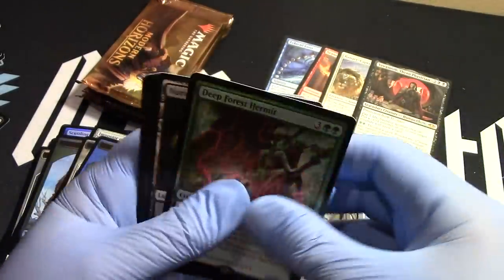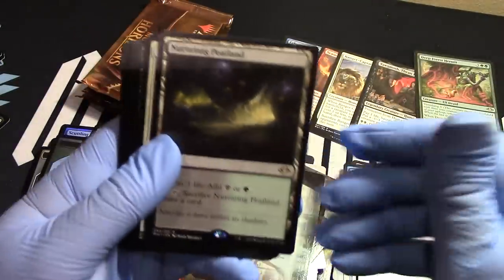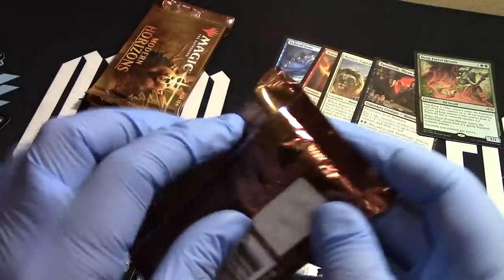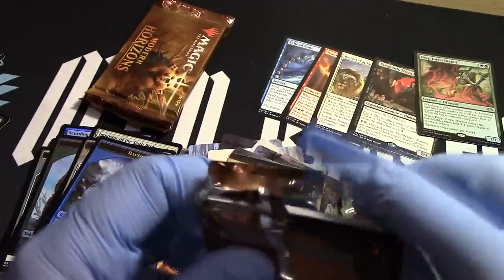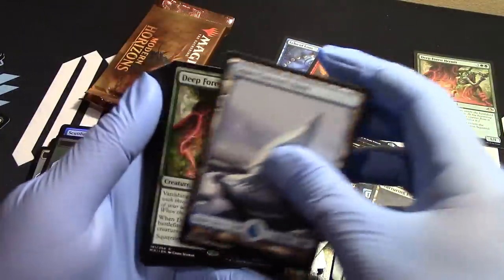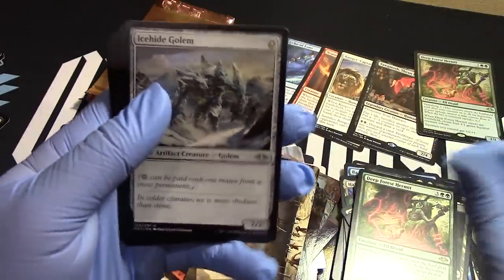Yes, I think we got all the lands — yay! There we go. Great box. Home run box, I'm pretty sure. Easy home run. Even without Urza and all that kind of stuff, it's a home run box. I'm just saying. Spirit — and the non-foil version. But I'm just saying, this is a home run box — easy.